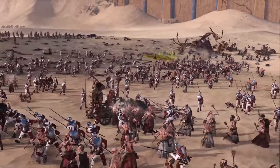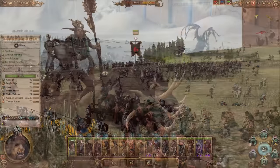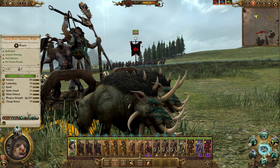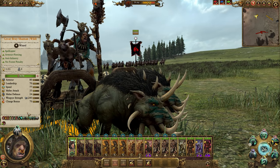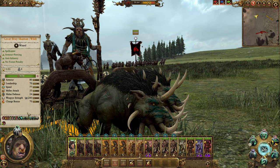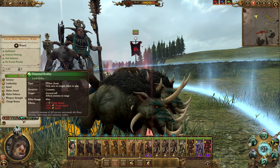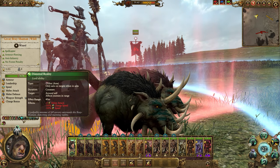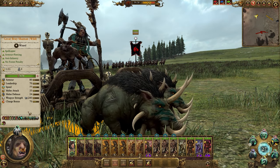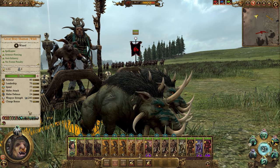Moving on to the last lord choice, we have Great Bray Shamans, which finally give the Beastmen a Casterlord not named Malagor. They come in four different flavors — Beasts, Wild, Death, and Shadows — and can be mounted on Tuskgors or Razorgores. The most important benefit of their inclusion is simply how it opens up your options when tackling army composition. Having a cheap Casterlord means you can go double Wargore or double Gorble in that hero slot and simply afford more support and a wider army in general. His unique skill is Distorted Reality, a constant hex that lowers melee attack and speed in a 40-meter radius around him. It's not a game-changing ability, but it will give your fast movers even more of a mobility advantage and helps him disengage if he's about to get caught himself.